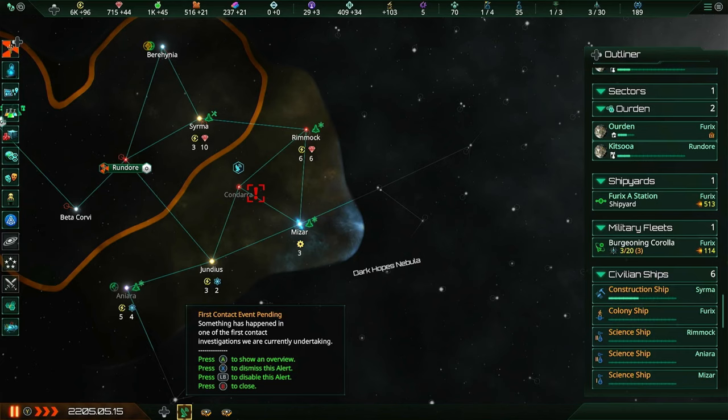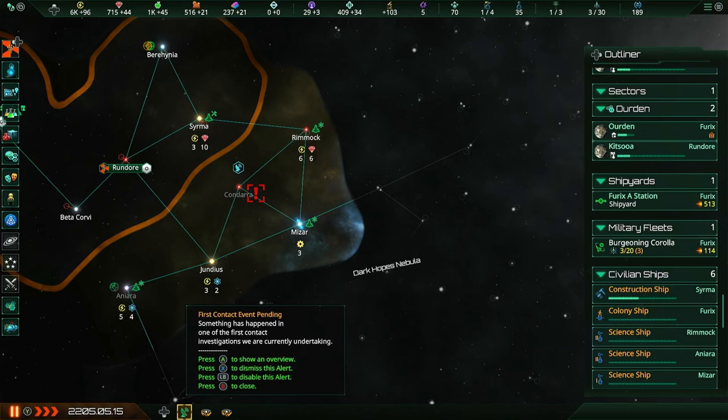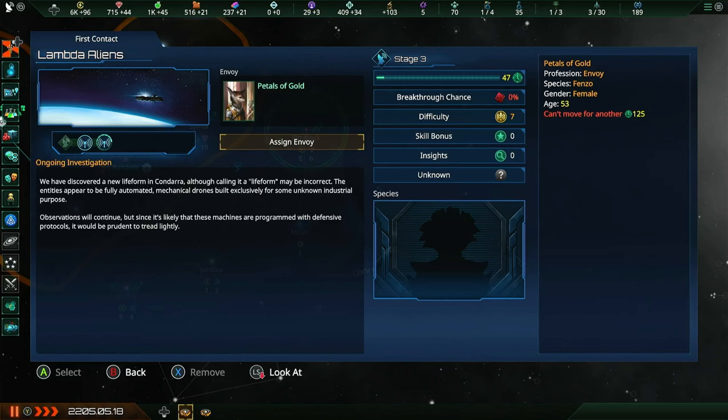First contact event pending - something has happened in one of our first contact investigations. Space automata - we have discovered a new life form in Condor, although calling it a life form may be incorrect. The entities appear to be fully automated mechanical drones built for some unknown industrial purpose. Observations will continue, but since it's likely these machines have defensive protocols, it would be prudent to tread lightly. The first contact process advances.